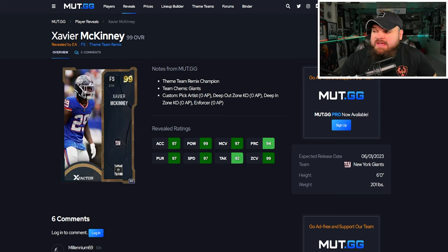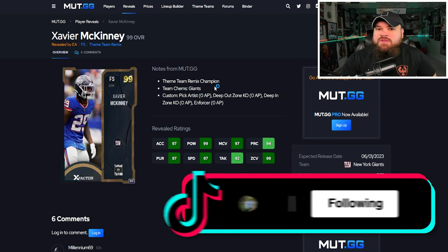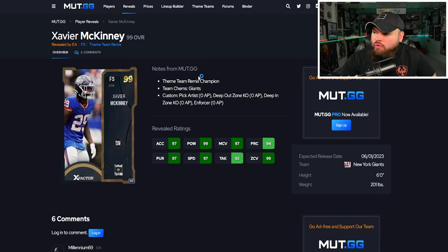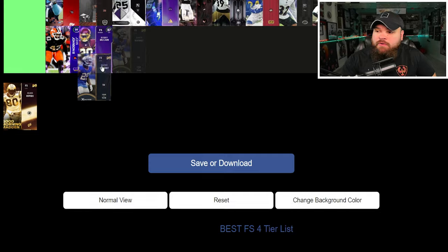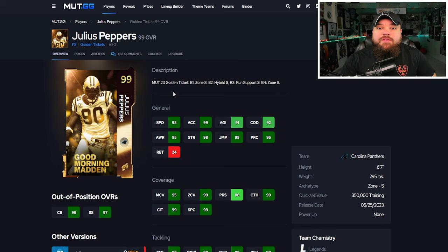Right after that we get Xavier McKinney. He can be up to 99 speed, play rec slightly lower, six foot height, and gets deep out zone KO and mid zone for one AP total. Xavier McKinney is another great free safety — you could argue S tier and I won't say you're wrong — but I'll put him A tier. I don't really see much of a difference between him and Glover Quinn.